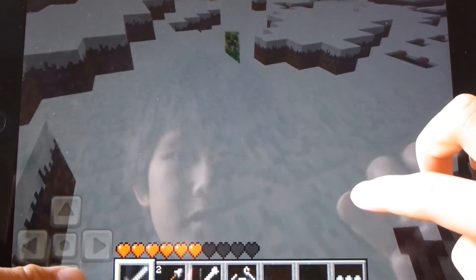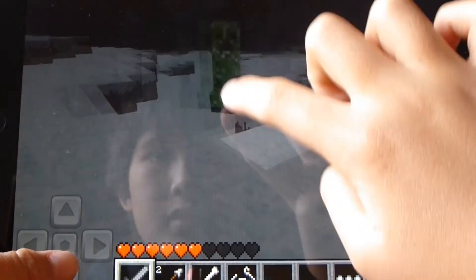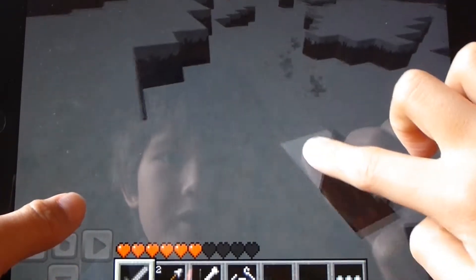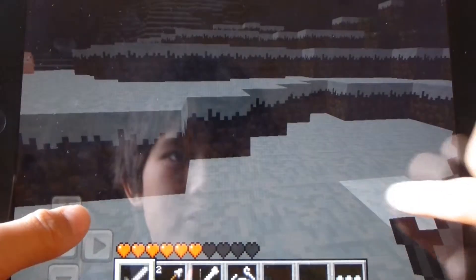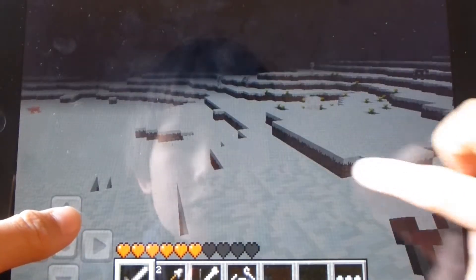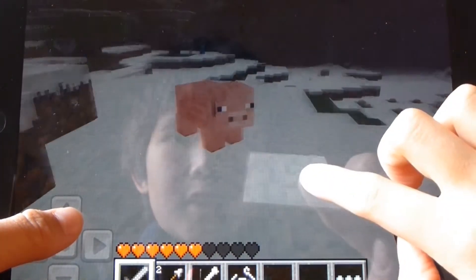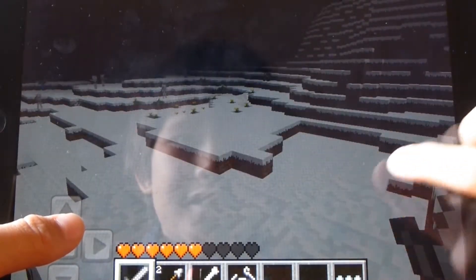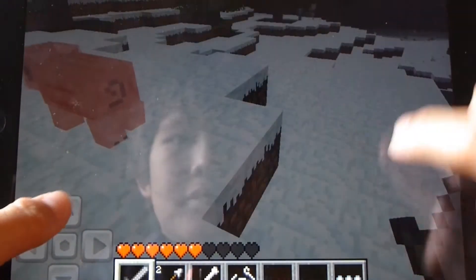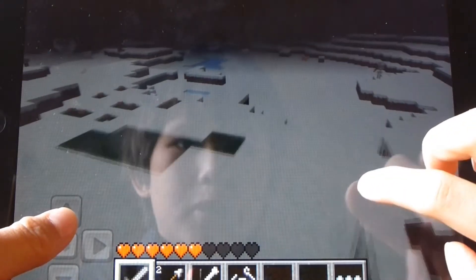If you stay too close to these green things with four legs, they will blow up. So always go back. When you've just started, you shouldn't really deal with creepers that early because they will kill you quite easily. You want to stay away from them because they're quite scary - I get killed by them all the time. That pig almost knocked me over the mountain. I'm going to go find some more mobs to kill.